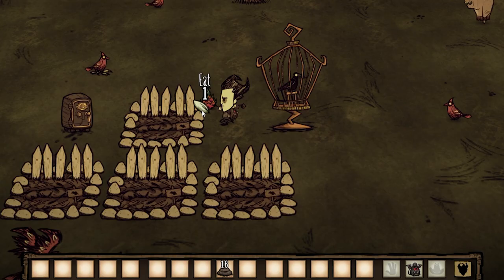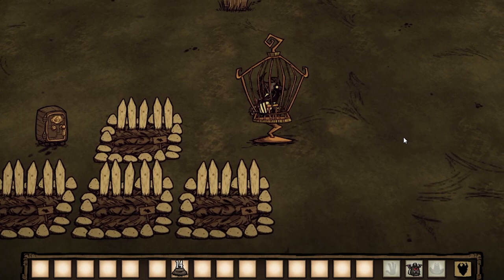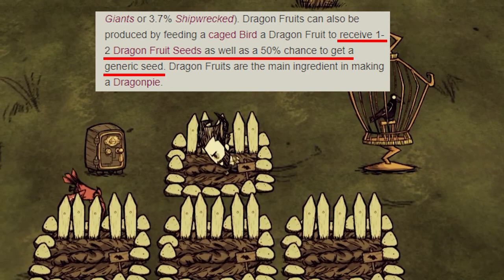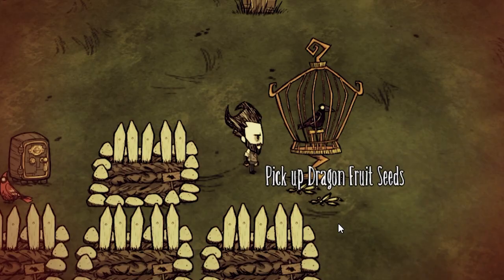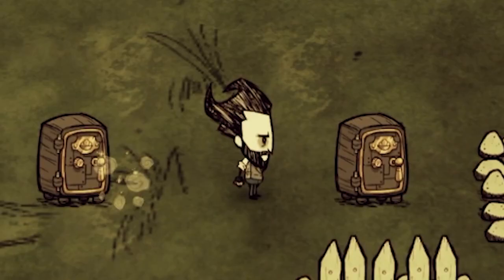This does happen, but we're gonna need two dragon fruit seeds — no problem trying again, I have plenty of fertilizer. All right, two dragon fruit seeds. Wait, what the hell? The wiki does say it can produce a generic seed, but I need two dragon fruit seeds. Come on, stupid bird. Finally — two dragon fruit seeds. Now that we have that out of the way we can finally start mass producing.